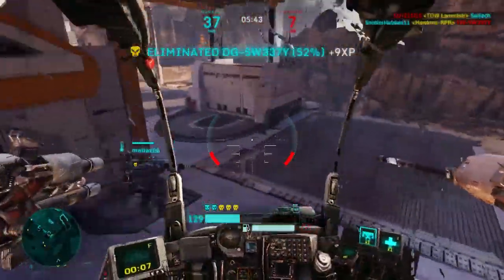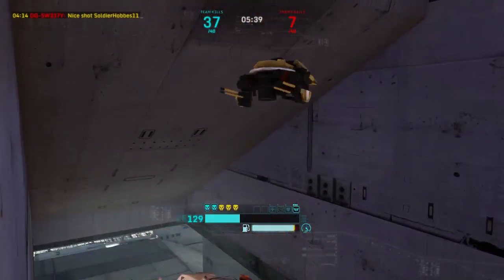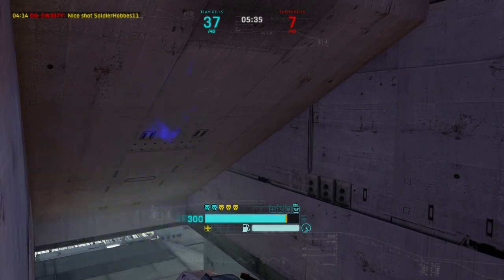Try to keep a little bit of distance between you and your foe, but you can still try to close in on them when they're low on health. Just make sure you have a health advantage if you do try to close in.